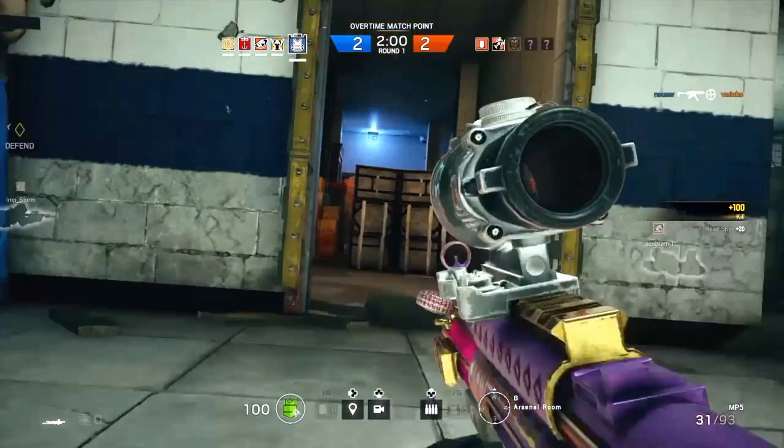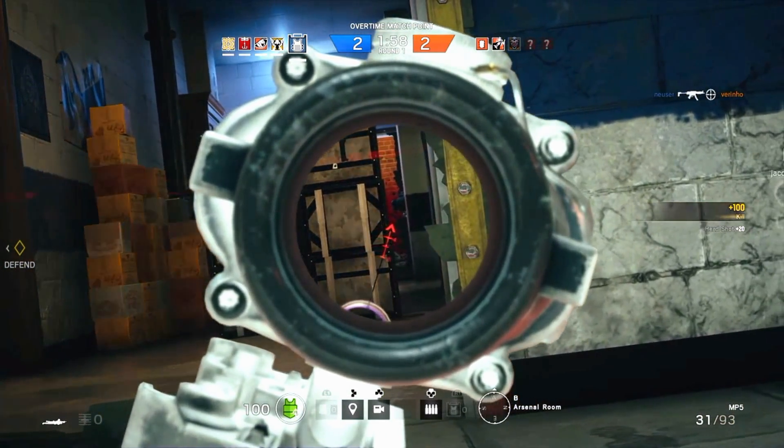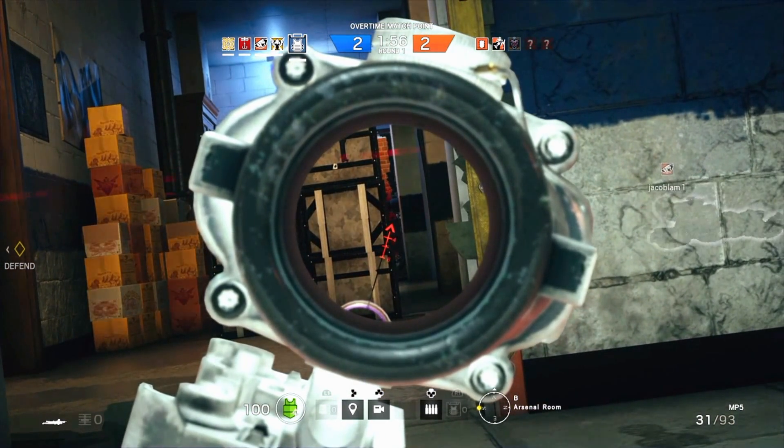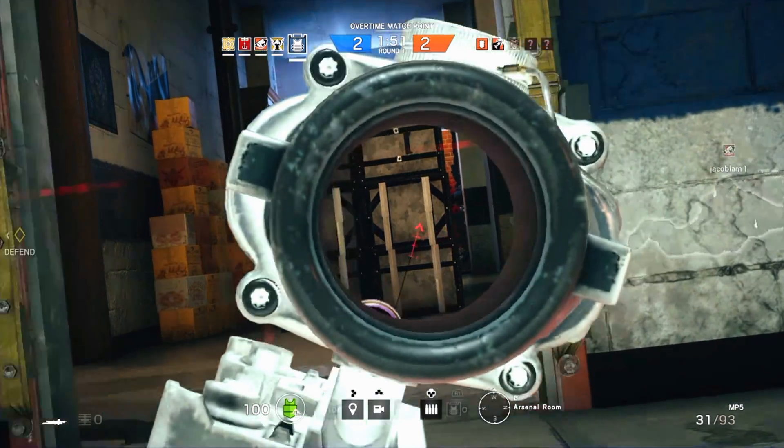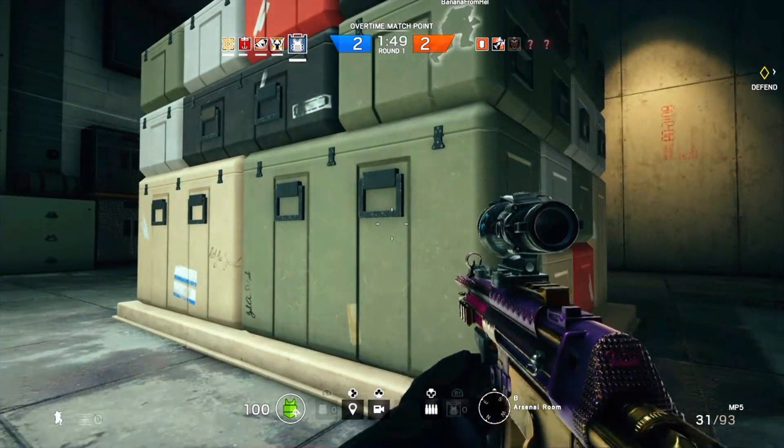If you're directly behind the shield you will show your shoulder, arm and whatever before you even have the chance to see your enemy. But when you place the shield like this, you will be a much harder target to hit.